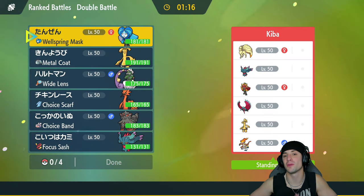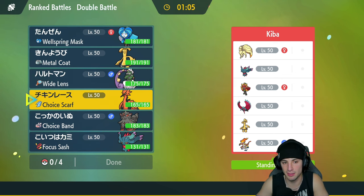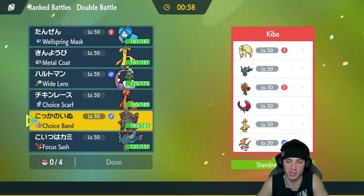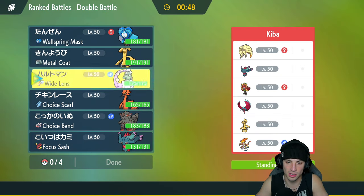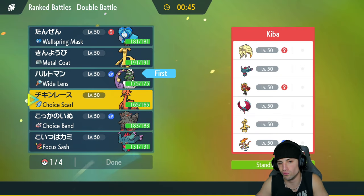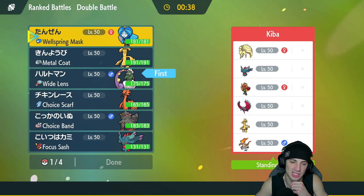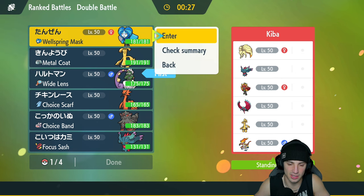First match coming at you - we're going up against a sun team. They're rocking Ninetales to set sun and they also have two other fire types with Ogerpon and Infernape, so I could definitely see them leading Infernape. What I should do here is probably go with a ghost type - Flutter Mane wouldn't be bad because I know it's a fake out user. But I see a lot of physical attack, so Arcanine wouldn't be bad either. I think speed control is going to be great here - I can rock out with Tornadus turn one.